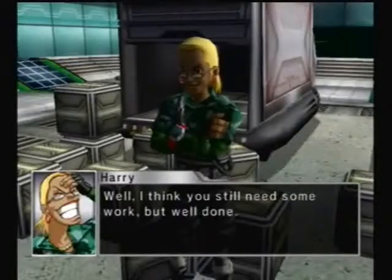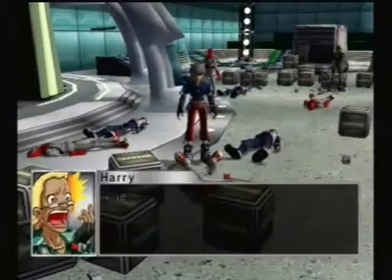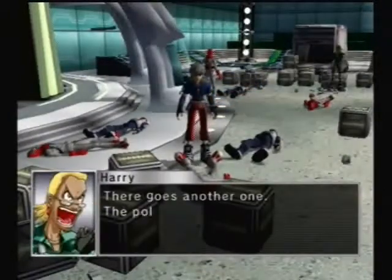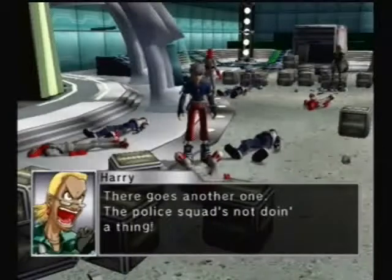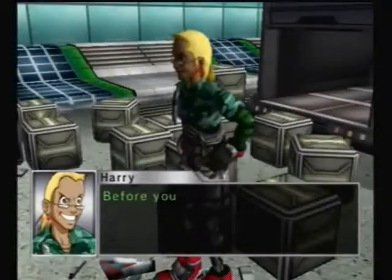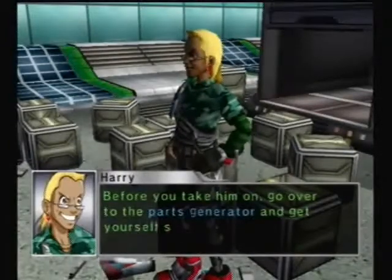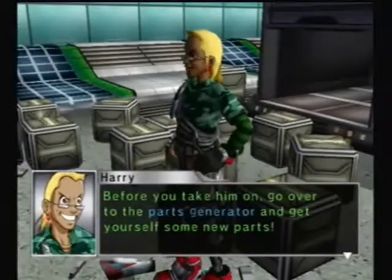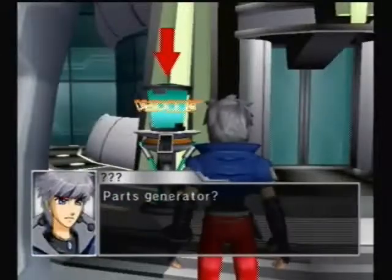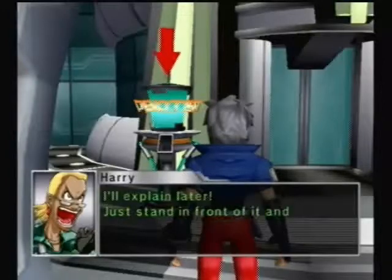Well, I think you still need some work, but well done. There goes another one — the police squad's not doing a thing. Hey, last one. Before you take them on, go over to the parts generator and get yourself some new parts. Parts generator? That thing. I'll explain later.